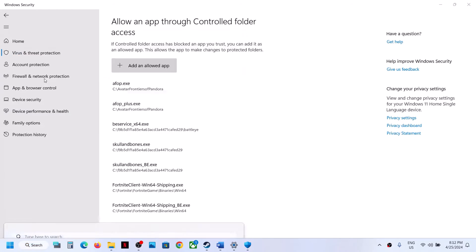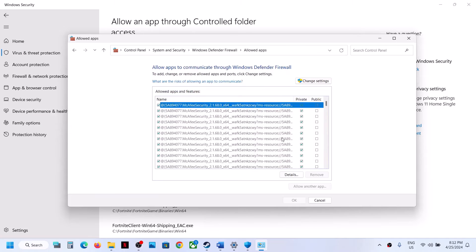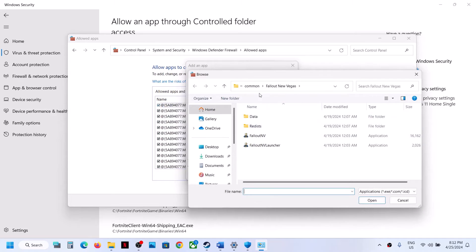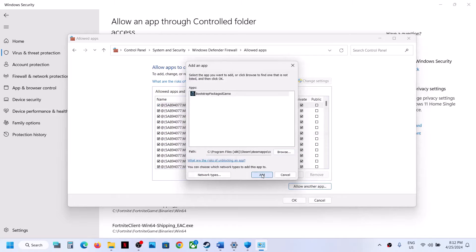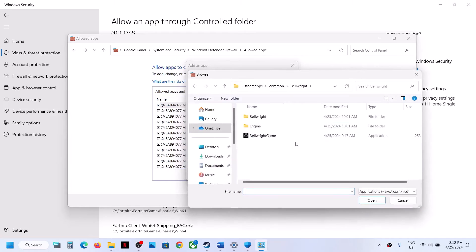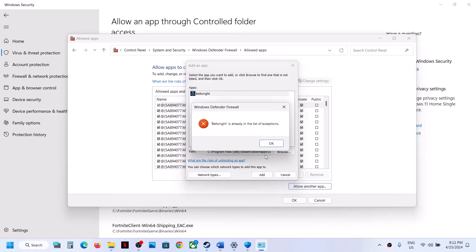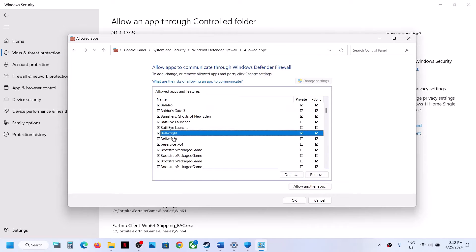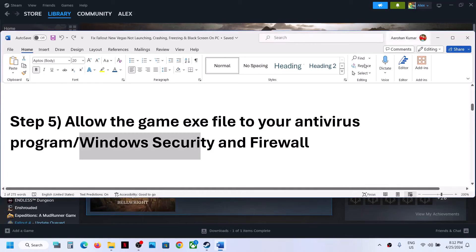Type 'Control Panel' in the Windows search box, go to System and Security, Windows Defender Firewall, and click 'Allow an app or feature through Windows Defender Firewall.' Click 'Change settings,' then 'Allow another app,' click Browse, navigate to the game installation folder, select the game exe file, and click Open, then Add. Repeat the process for the exe file in the Bellwright Binaries Win64 folder, then click OK.